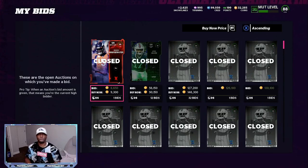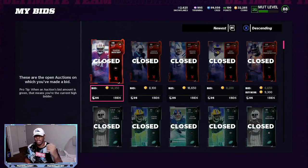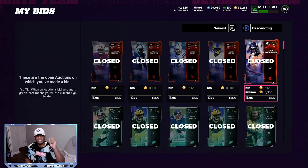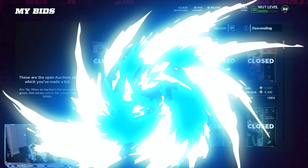Number one, we're going to go over free training and snipes you should be taking advantage of. As you can see right now, I've been under Most Fear all last night. I got this 87 overall for 14,000, this 85 for 8,000, this 85 for 8,200, this one for 6,650, and this one for 1,650.